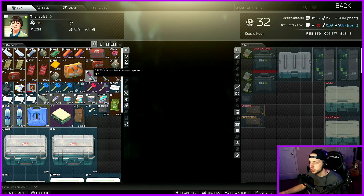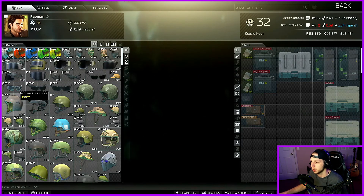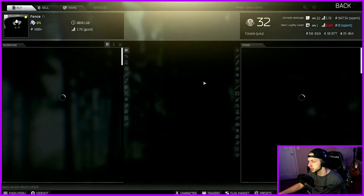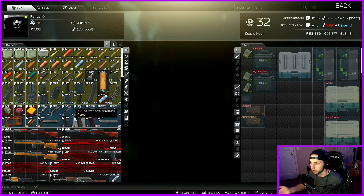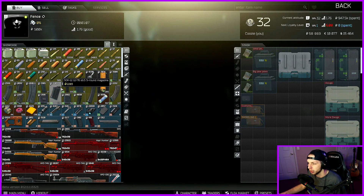Therapist sells all of your heals, some food, and later on some containers. Ragman gives you your gear in the sense of your wearable stuff. And then Fence is just kind of like the trash can — he rips you off. He undersells and price gouges; he doesn't give you as much money for stuff as another trader would, and the stuff that he sells is at a really jacked-up price. Fence used to be irrelevant, but now thanks to the scav karma system there is some relevancy to him.